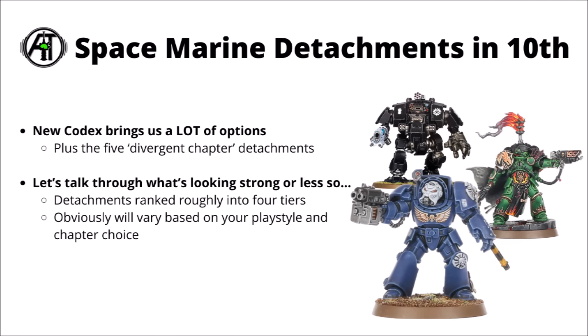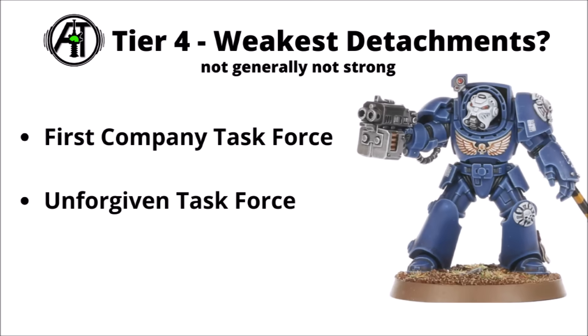Let's jump straight into it and start out with the stuff that I'd consider the weakest. For the forces of the Astartes, the detachments that I'd consider probably stand out weak amongst the rest are the First Company Task Force and the Dark Angels Unforgiven Task Force. Both of those are quite clearly just underpowered on paper and while they do have a few interesting options, I feel like they are going to give you some of the least chance to win games.